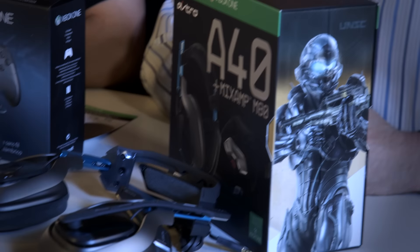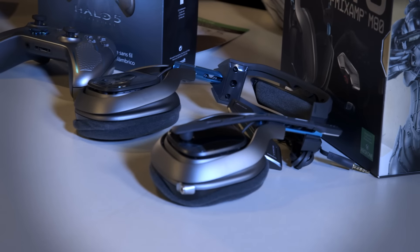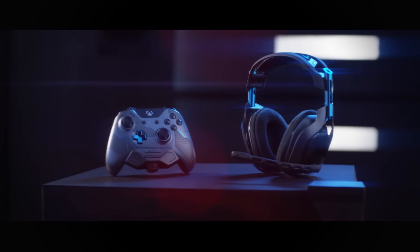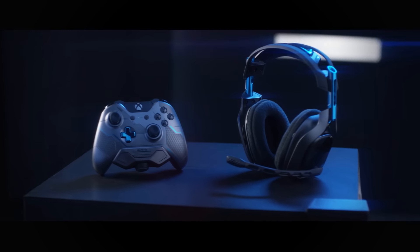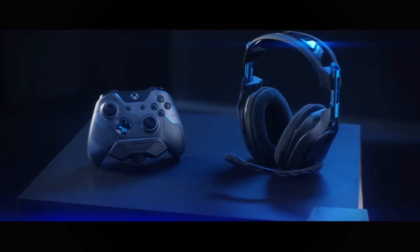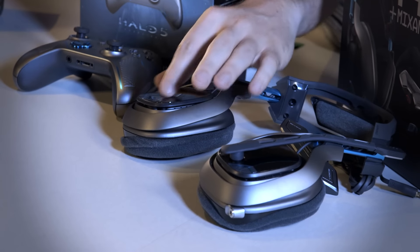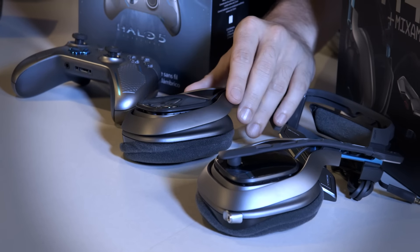Over here we have the Astro A40s. Astro is the preferred headphone for competitive play, and these are fantastic. The design mirrors the console and controller — same blue and gunmetal, hex pattern etched in, and the Fireteam Osiris logo featured on them. Beautiful-looking and great-sounding headphones.